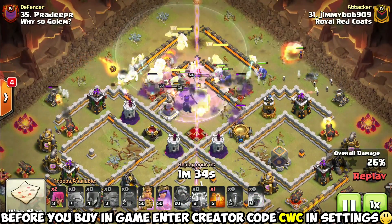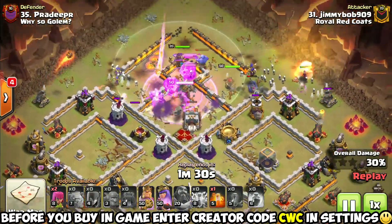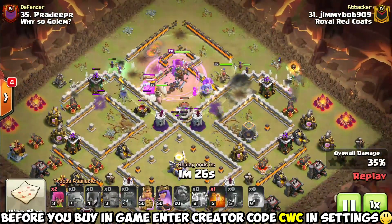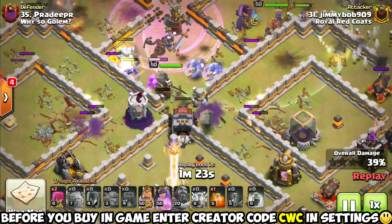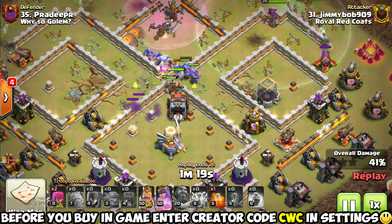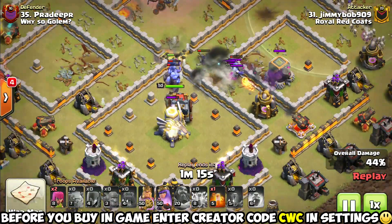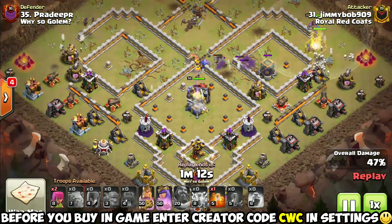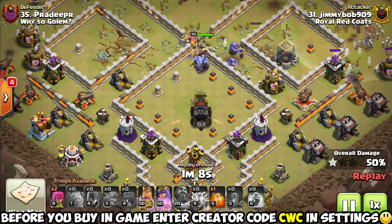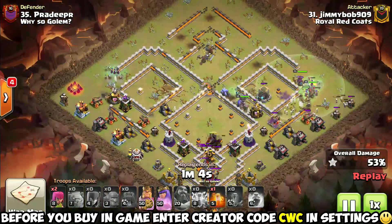If you've got a wall wrecker, you really don't need those extra wall break spells - just don't drop it first. If you drop it first, it's going to take all the heat and the damage and die really soon without opening deep into the base. If you drop some tanking ahead of it first, it can generally get at least halfway through the base opening up plenty of access. You had to get this wall open - if you don't, you're not giving your ground troops access to that eagle artillery, because the queen cannot reach it from outside the compartment.